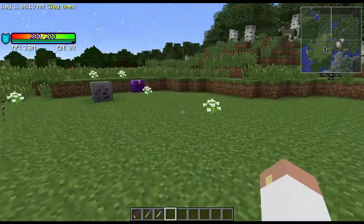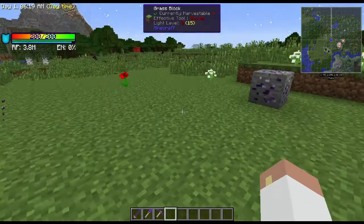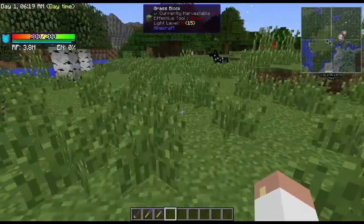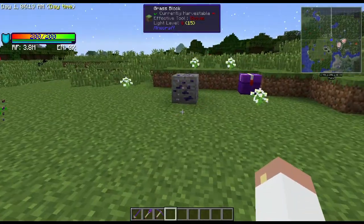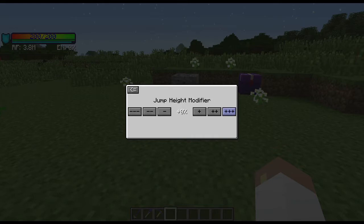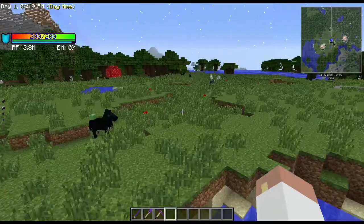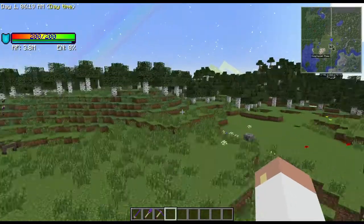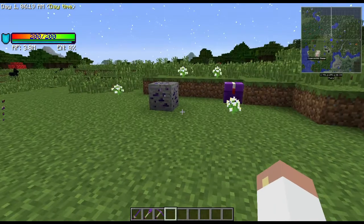This is the low-level stuff, not the high-level armor. You can also enable 'reduce when walking' so you're only five times faster while walking and can kick on sprint when you want. The jump height modifier is also cool — you can go up to five times normal jump height. So with sprint and jump combined you can cover huge ground, and again, this is just the Wyvern-level armor.